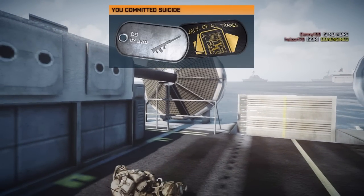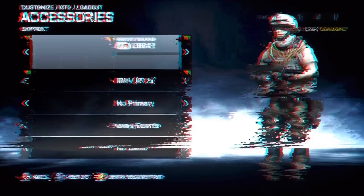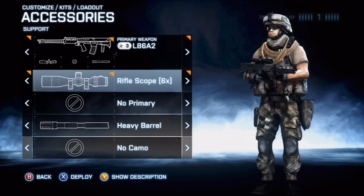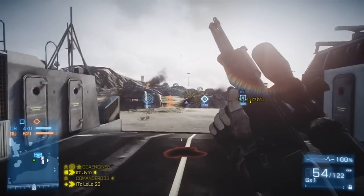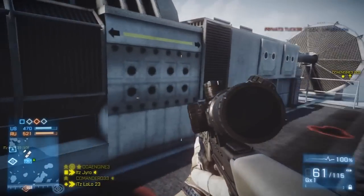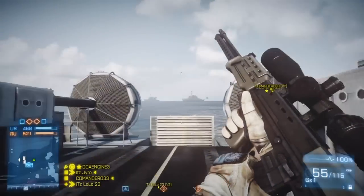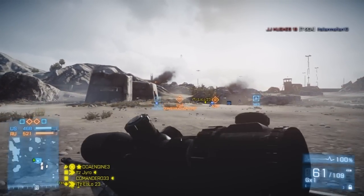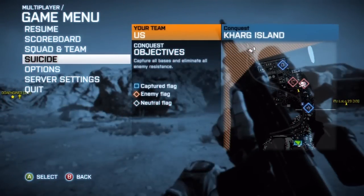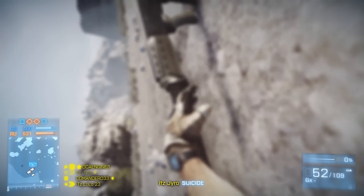As you guys can also see, I'm running the L86 proficiency dog tag along with the jack of all trades. Now we have a rifle scope 6x and then extended mags. I thought the extended mags was going to add on a lot more, and it really didn't — because without extended mags you have 45 in the clip, one in the chamber, but with extended mags you have 61: 60 in the clip and one in the chamber. A rifle scope I do not suggest on the L86A2 whatsoever.